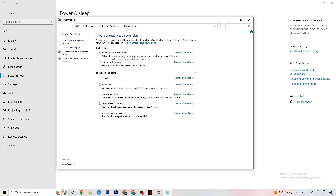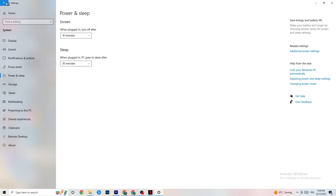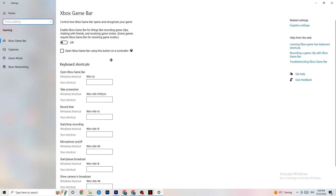Once you're finished with the power settings, go back to the main Settings page. Click on Gaming. Once in Gaming, you'll see the Xbox Game Bar. I've turned this off, and I want you to turn this off too. The Xbox Game Bar will suck a lot of performance — if it's running in the background all the time, it will cause your game to freeze, especially on lower-end PCs, and cause FPS drops.